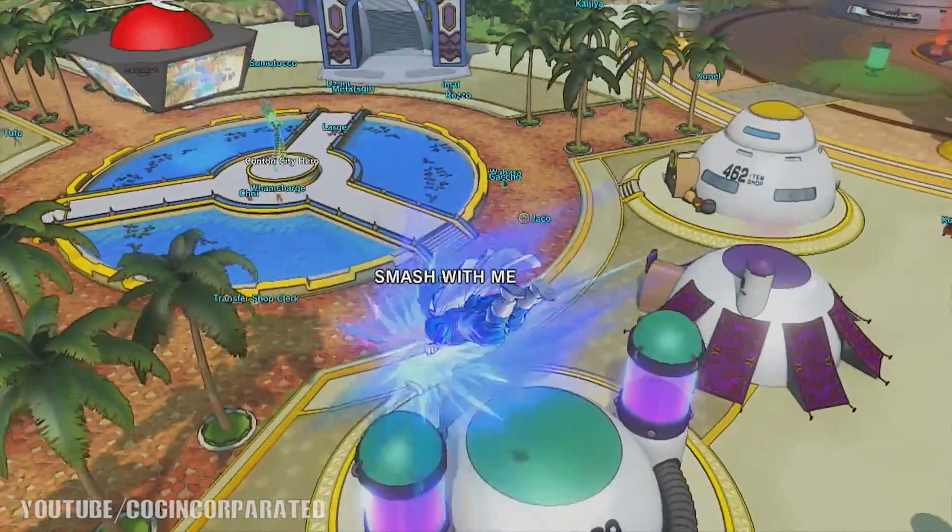What's crazy about this method is you can also get Jaco the Galactic Patrolman's full outfit — well, not entirely his full outfit, but the majority of it — by giving food to the Majins in Dragon Ball Xenoverse 2. They will give you clothing drops like full sets of clothing, and Jaco's suit is actually one of them, which is really cool.